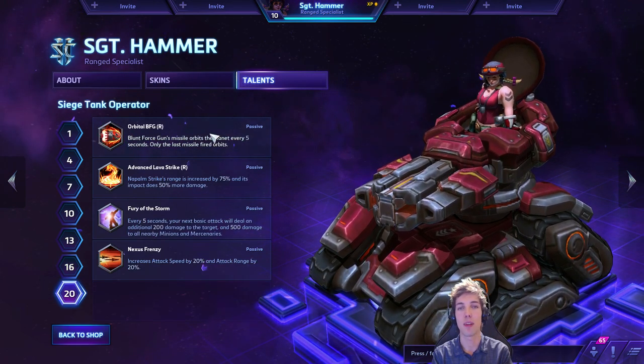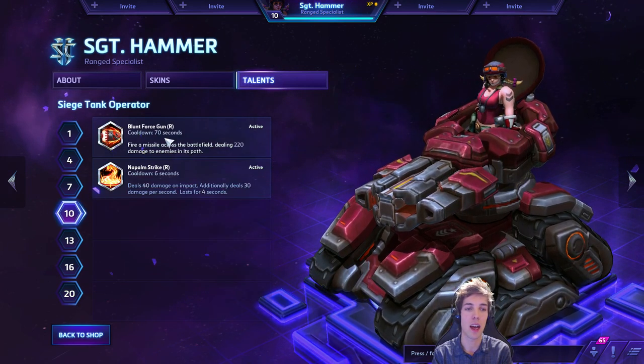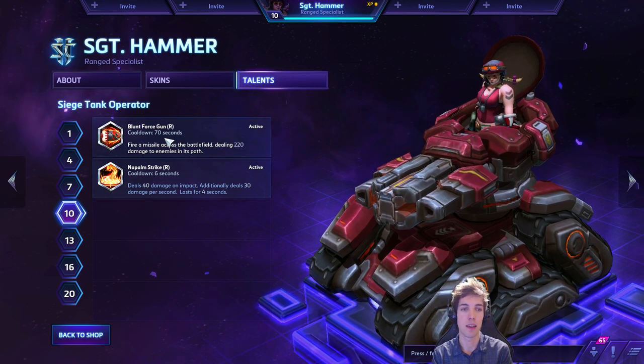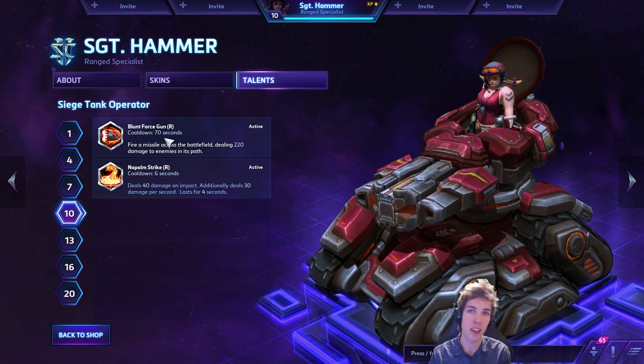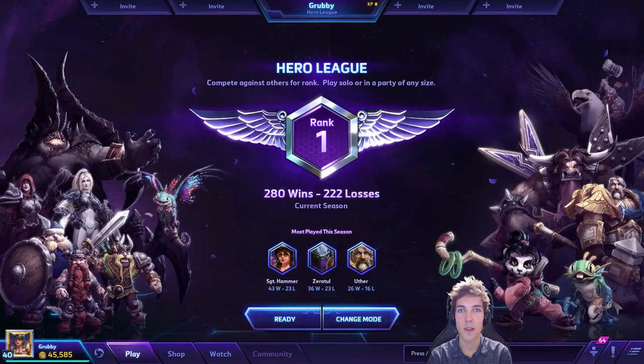Finally, Orbital BFG. As I said, it's really powerful over a long period of time in games that get dragged out. But because Napalm Strike is so much better from level 10 to 19, I don't want to be less effective during that window. Napalm strikes better. All right, that concludes the guide part — the explanation of abilities and talents.